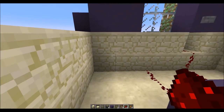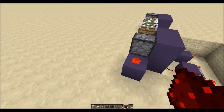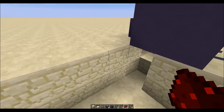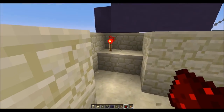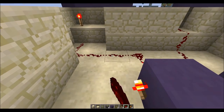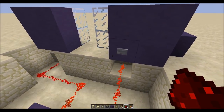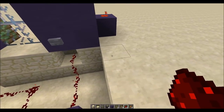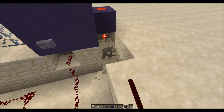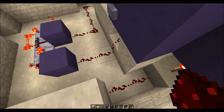So now all we have to do is connect this. We have our redstone torch here, so we need the redstone to connect to the torch like that. If I press this button now, these doors are going to open. Now we just have to do the same thing on this side like so.